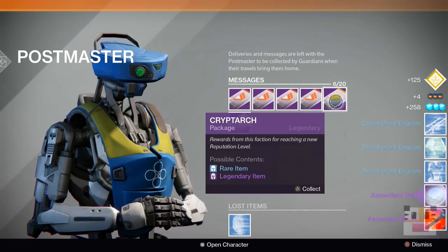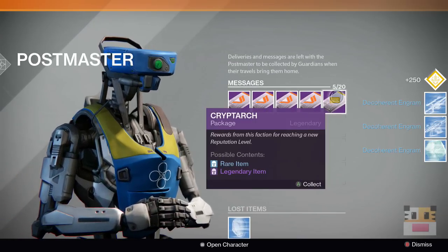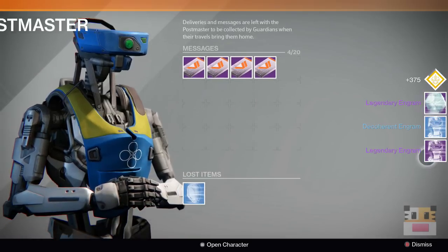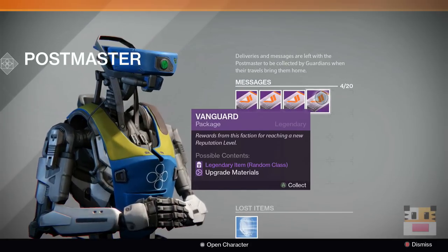Alright, let's go with these Cryptarch packages — lots of blues. Nothing special, look at all these blues. It's actually probably beneficial for my things. I just get two legendaries. None of them are gonna be useful because they're all gonna be ascended shards.